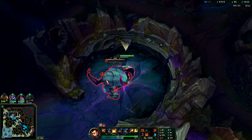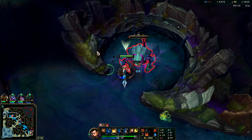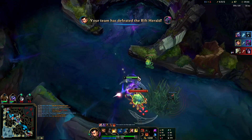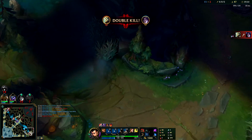He's still top lane — we're gonna kill him again. I mainly used my R to disjoint Vladimir and Zilean, giving us more space to kill. The most recent person you hit, your ultimate doesn't knock them away — so you can use it in that way.